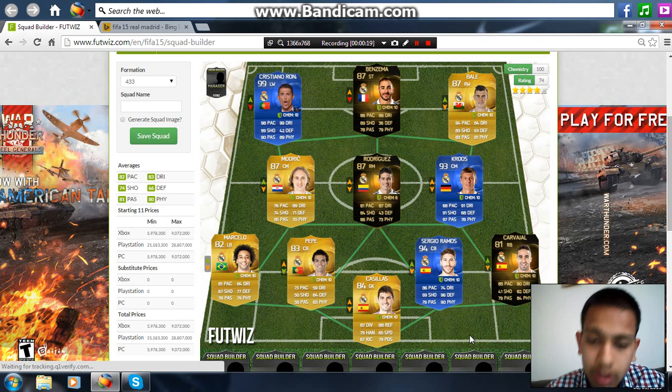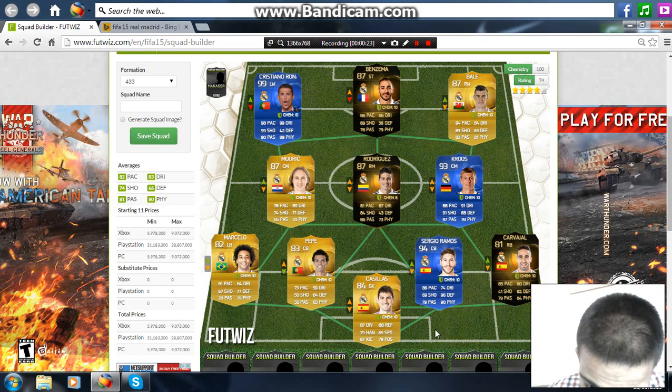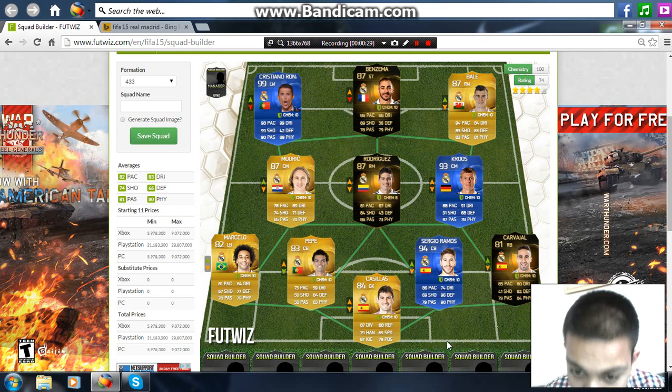It's going to be Real Madrid, so let's get on with the video. In goal we have Casillas with 87 diving, 79 handling, 67 kick, 88 RAF — not sure what that is — 65 speed, and 79 positioning.